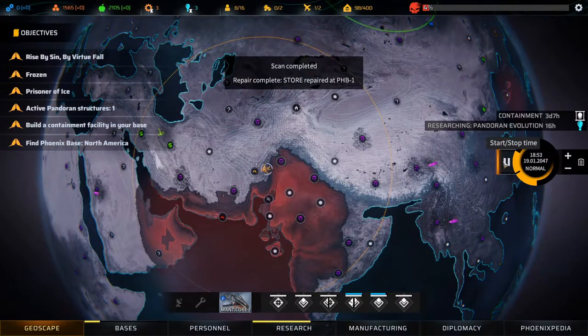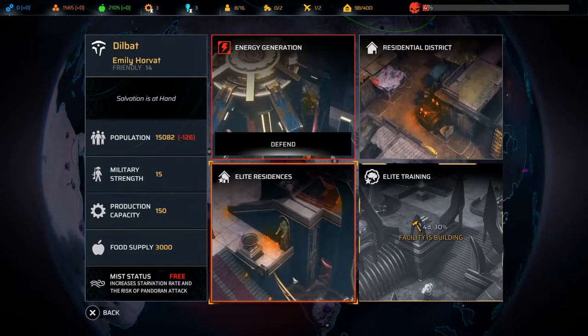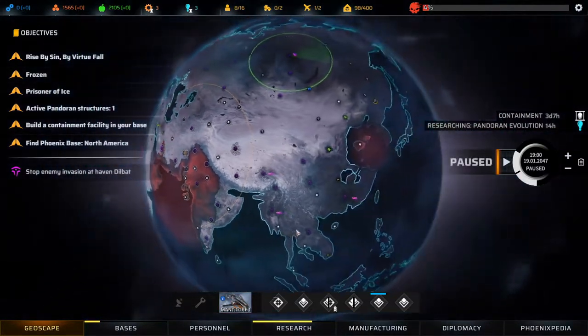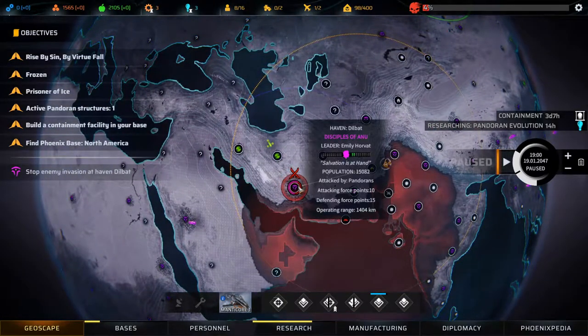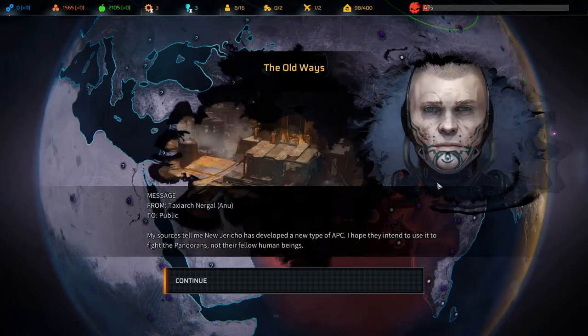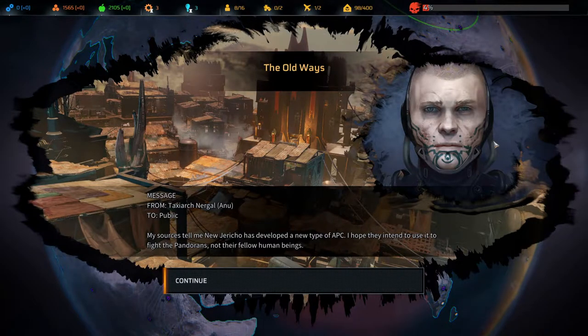Let's finish that scan. There's an Anu haven under attack over there. We should go help them, and we will. Let's just rest up a little bit more so that we're at full health — it should be fine. They're winning. My sources tell me New Jericho has developed a new type of APC; I hope they intend to use it to fight the Pandorans, not their fellow human beings.